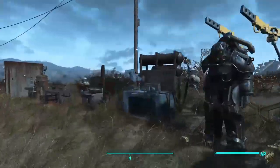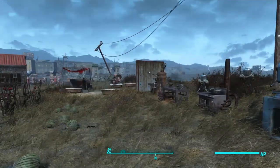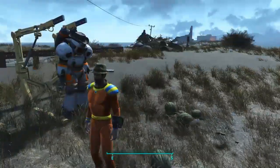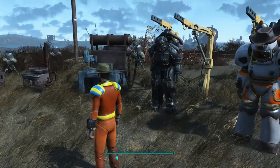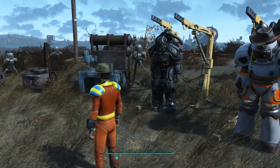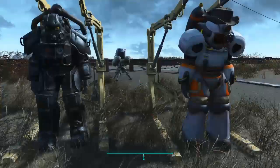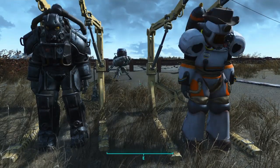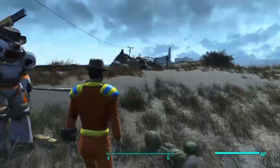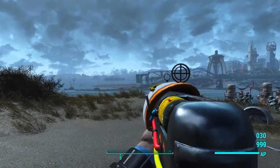That is the Captain Cosmos and the Tunnel Snakes creation pack. Final thoughts: if you would like to buy this, you should. You get two personal quests, it doesn't just spawn in your inventory, you get power armor, you get new guns, and it's just a very, very cool thing overall. I'd like to thank you guys all for watching this, and I'll see you guys in the next one. Goodbye.